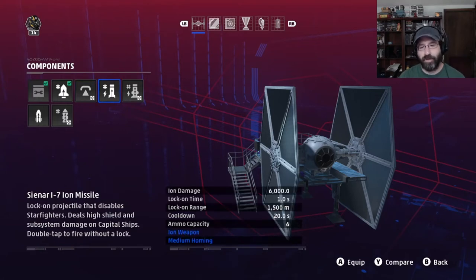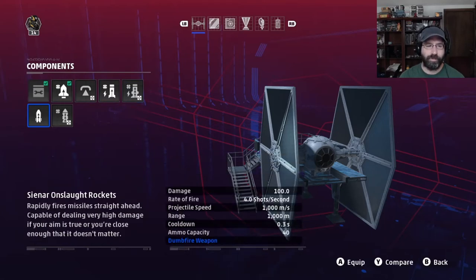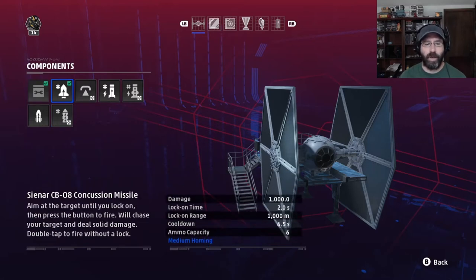The ion missile has a purpose on this ship, but not in this build. The ion torpedo is interesting — 24,000 ion damage is pretty impressive. However, it's more of a capital ship weapon: it requires a lock, has a long lock range, cannot fire under minimum range, and has weak homing, so it's not good against other fighters. The onslaught rockets are dumbfire rockets at 100 damage each, fired very quickly, but not in this build. The proton torpedo does 4,000 damage but requires a lock with weak homing — more useful against capital ships. So in this build, we're going with the repair system and the concussion missile.